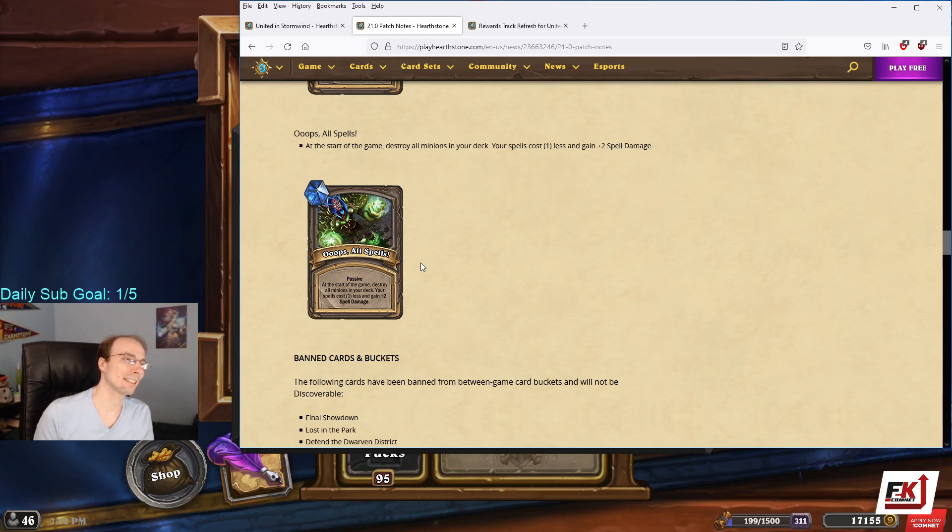Oops All Spells: at the start of the game, destroy all minions in your deck. Your spells cost one less and gain plus two spell damage. I don't know how good this is, but in my Felgara deck this could be pretty cool, since that deck basically doesn't play minions anyway. It can help thin your deck — like sometimes when building your deck you take crappy minions because you want the spells in those buckets, and now you just get the spells. Outside of a spell-focused deck I'm not sure, but it's a powerful effect that drastically shifts how you play. I think it's fun.